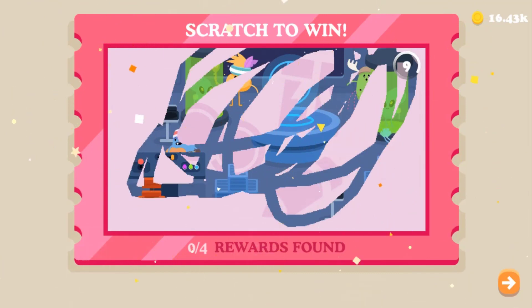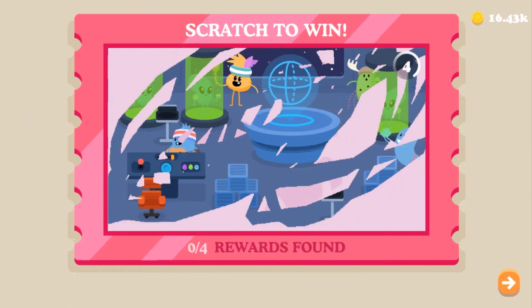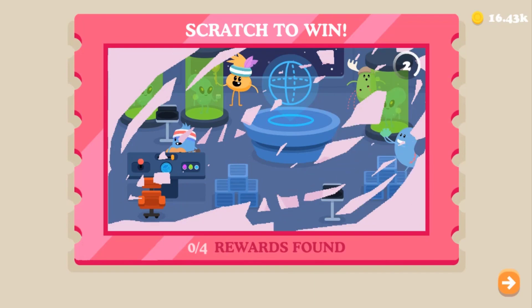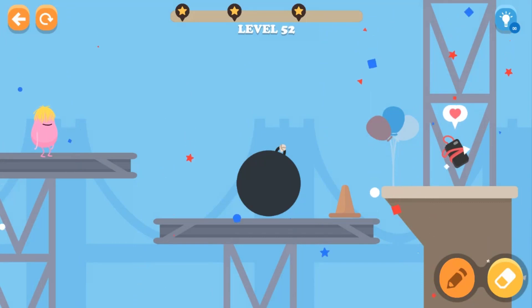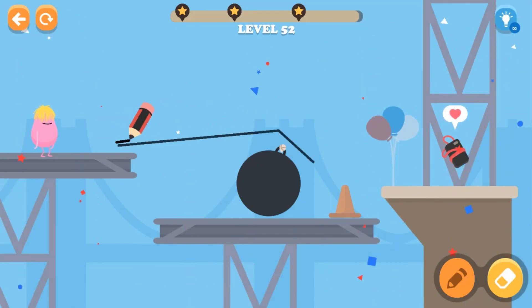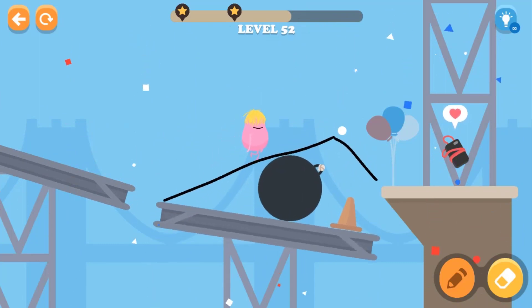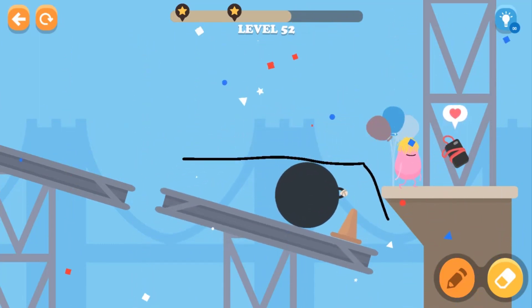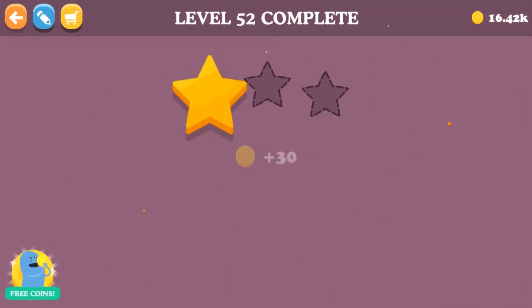We're in the scratch again, let's see what we have — hopefully we can earn a lot of coins. I would recommend blocking this ball from hitting us. Can we go? I think we're gonna pass this place — yes, we got it! Wow, how nice is that!